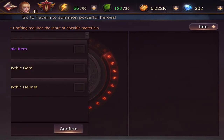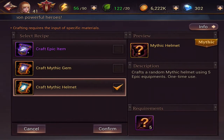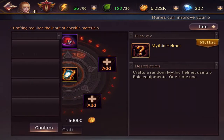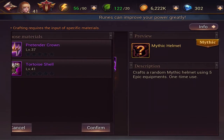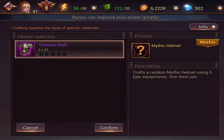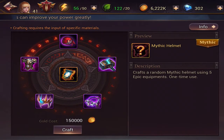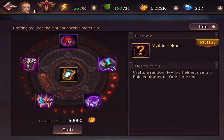Today we are going to be crafting my very first mythic item. We're going to be crafting a mythic helmet. I do have the five epics needed, so we're going to go ahead and do that now. This is going to be my very first mythic item to ever have on Eternal Arena. So I'm pretty excited, and it's 150,000 coins to craft it.